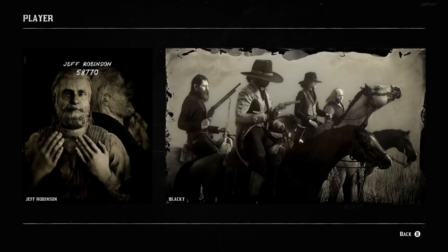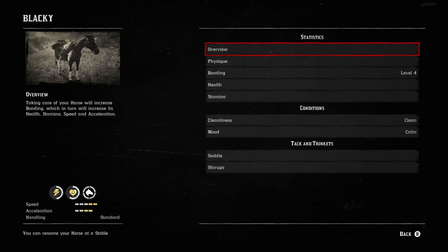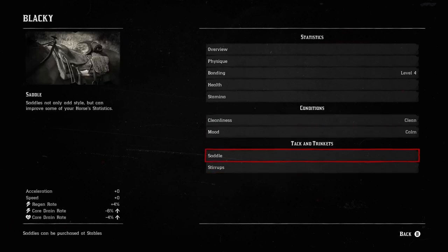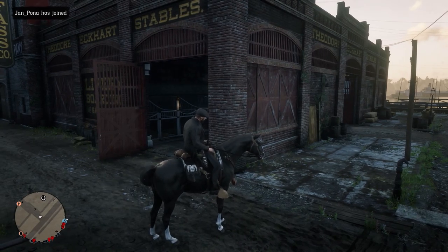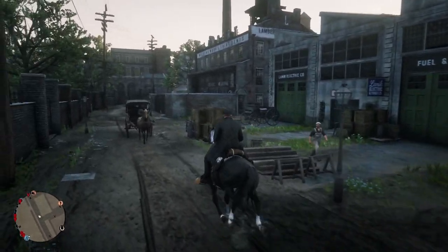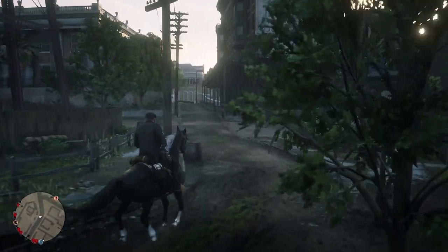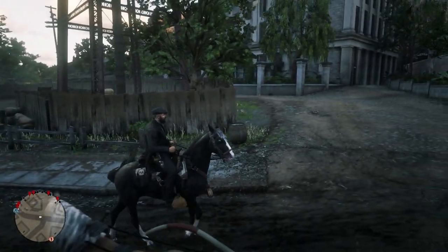As you can see, the speed has gone up — bonding is level 4, health and stamina are up too. You start to earn tricks with your horse — you click buttons and you can do a rear. I think that's available from level 2. You can also drift your horse — if you want to take a sharp turn you can do that. I think those are the only two tricks you can get as far as I know.